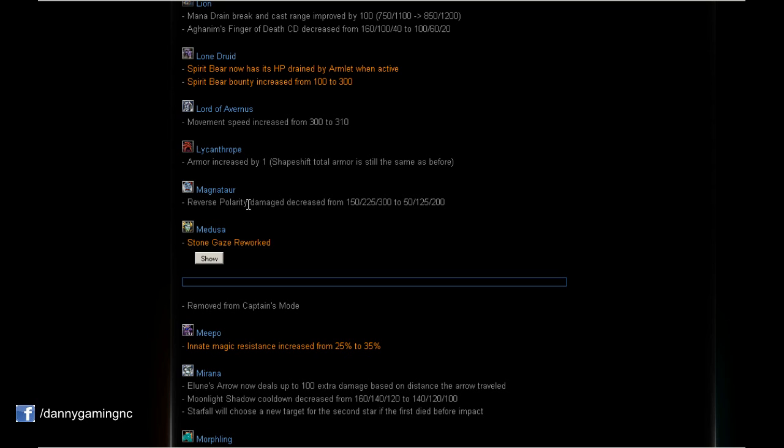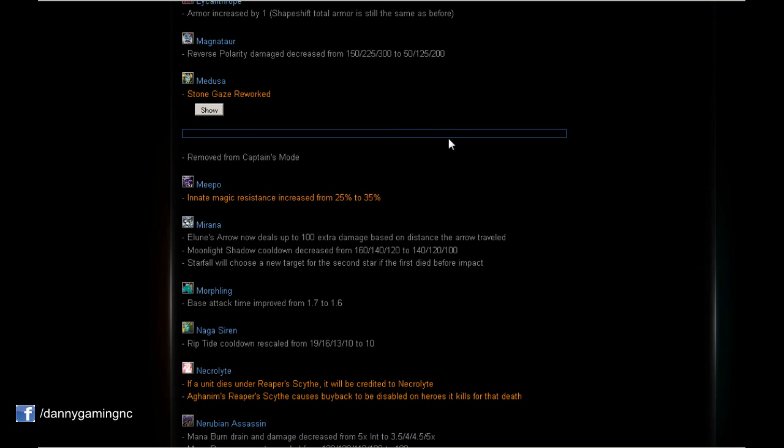Magnus: Reverse Polarity damage decreased to 50/125/200 — that's 100 damage decreased per level compared to before. Sad — this makes Magnus's ultimate a bit weaker in terms of damage. However, the stun duration is the same, the AoE is the same, and everything else remains, so it's only a damage reduction.